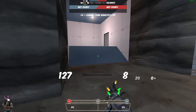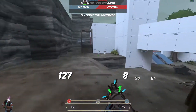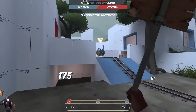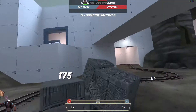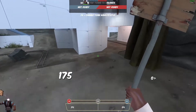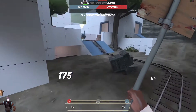So another thing that I added was forward spawns. This was a suggestion by many people — when you cap the point, you get a cart, but the cart is hard to push because you still spawn all the way in the back, which makes Engineer kind of a required class just for the teleporter. So the forward spawns are set to try to solve that problem.